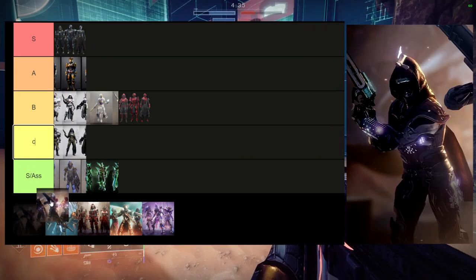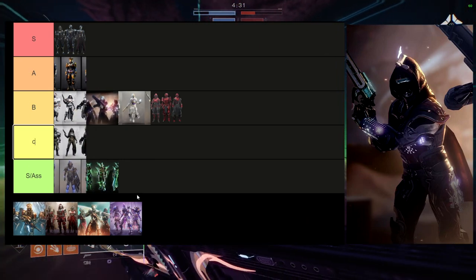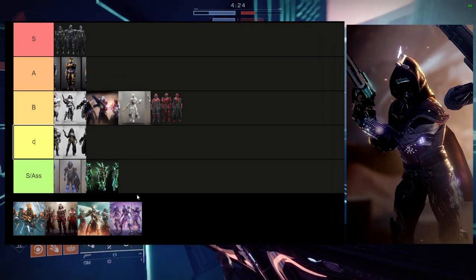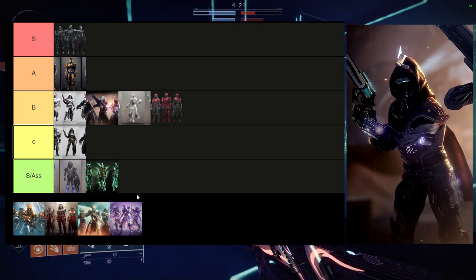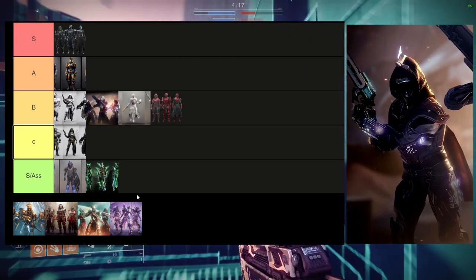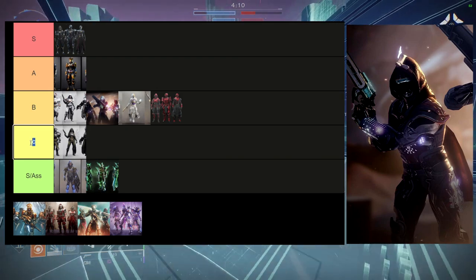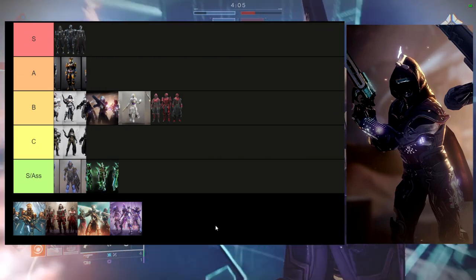So Deep Stone Crypt — I would actually put this at B. I'm not the biggest fan of a lot of the pieces for the hunters. I think the cloak had so much potential but I'm not the biggest fan of it. The helmet is probably the coolest piece from this. The arms are symmetrical but I'm not a fan of them. The chest piece is boring, and I think the boots are okay. So I'm just overall all over the place with this armor set. It's cool, but the fact that I ended up using this armor set more than the previous one is just sad in my opinion.